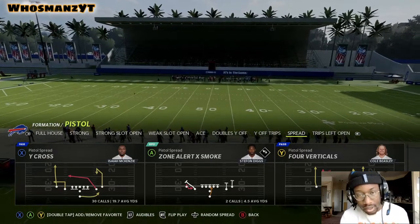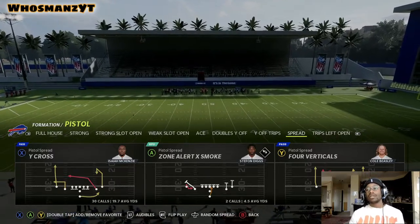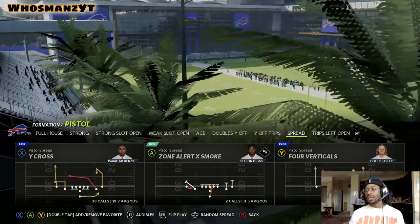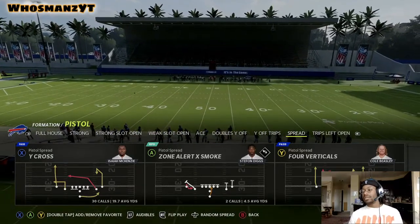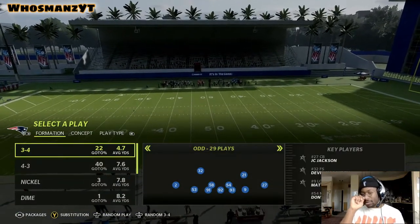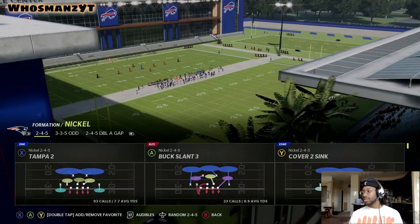Alright, so the air raid — we're going over Y Cross. Y Cross is in a few different formations. Right now we're in the Pistol Spread formation. This is nice because it automatically has four receivers in the set. We'll come out in this and then I'll show you it in several other formations because there are different variations of it. We'll go against Nickel.